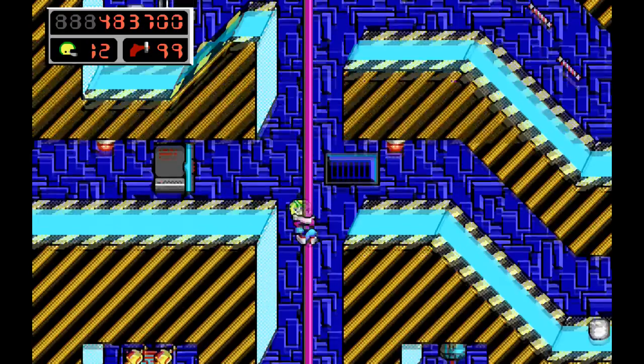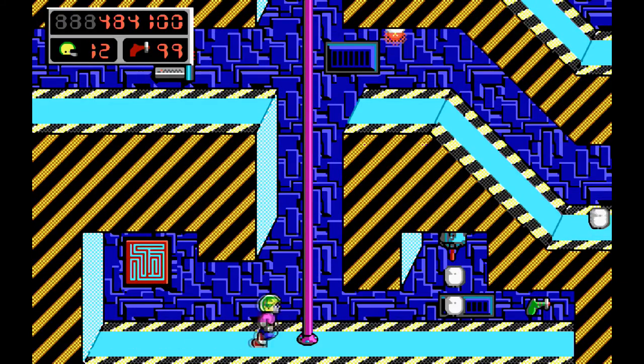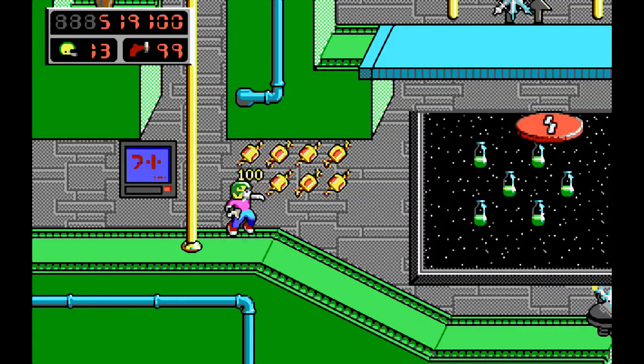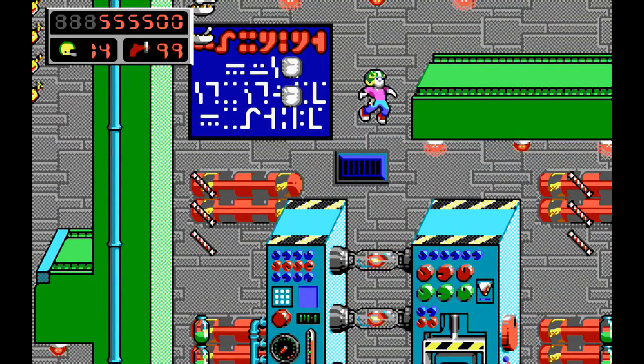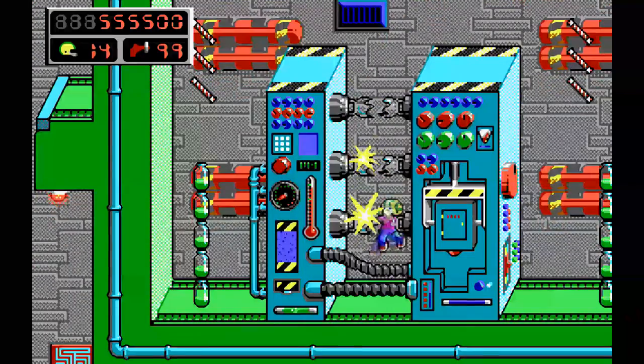This area contains two parts: a defense tunnel and reactor. The defense tunnel levels are pretty straightforward. The reactor levels, however, have a unique way of exiting the level. You have to break the fuse in each machine, but how do you do it? You pogo into the fuse, thus breaking it, and then you leave the level.